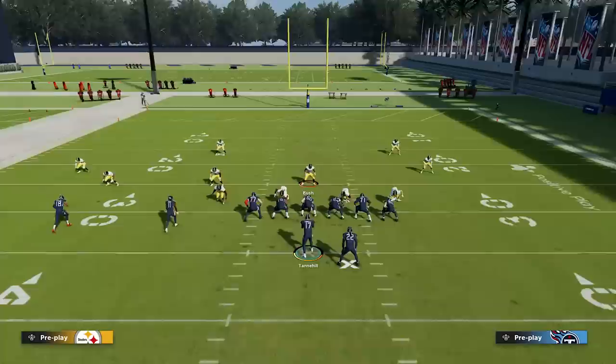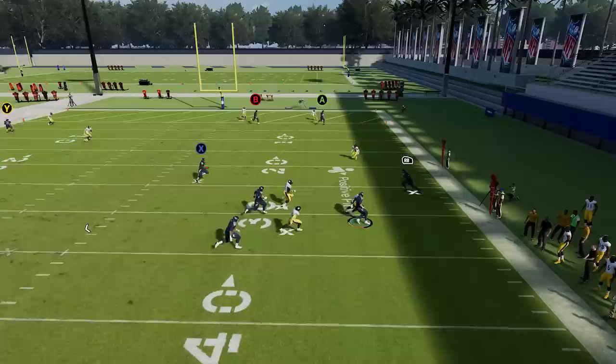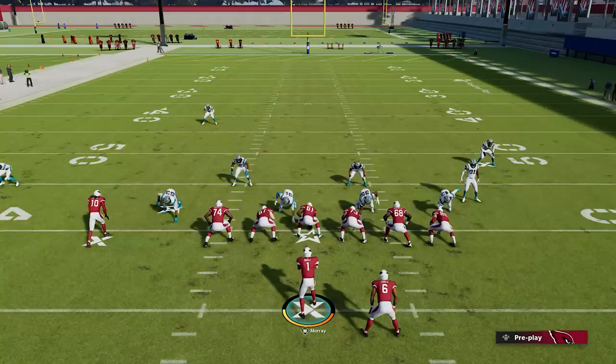Number eighteen: the best thing to do against a scrambling quarterback. Take a defender and put him in a spy by pressing A and going left on the right joystick. When the QB breaks the pocket and starts to scramble, click your right joystick in like a button and it'll send the spy rushing at the QB, stopping him in his tracks and not allowing him any yards.